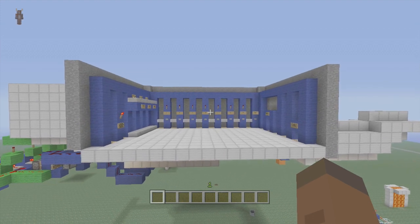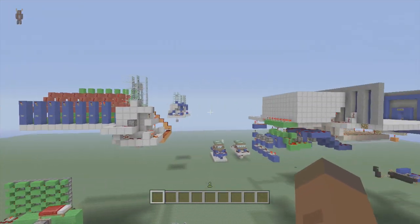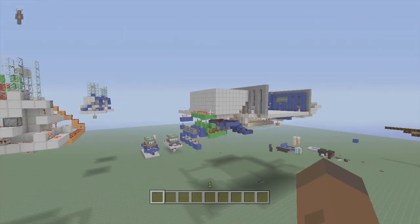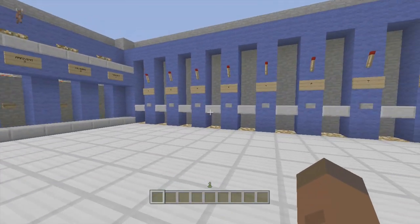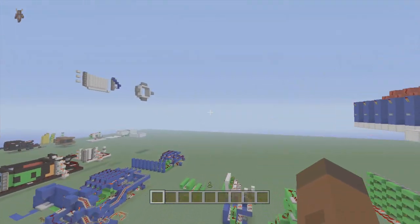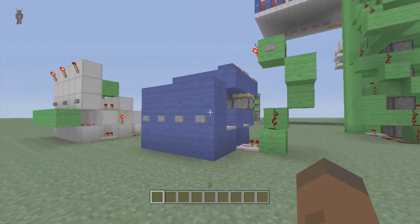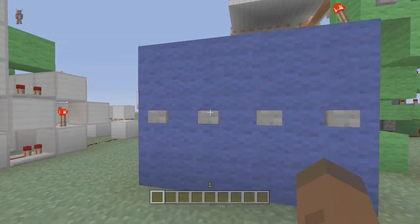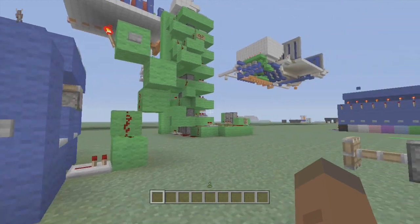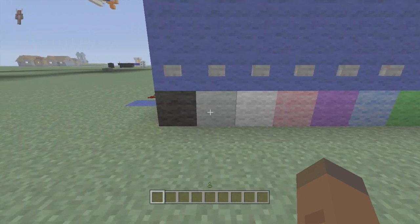I actually built a tutorial on how to make this because you guys were very interested in it, but I didn't want this other minecart station to just disappear without me ever showing it, because I'm still pretty proud of it. I built it without using a tutorial and this is my own redstone logic. So I'm going to show you what the station looks like - it's right here. I just put colors down here to represent the different stations you can go to.